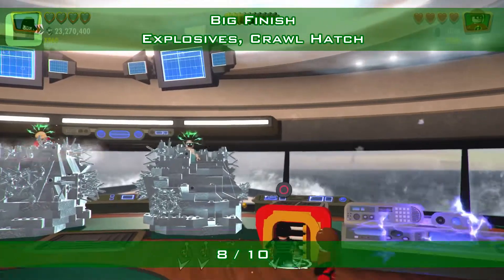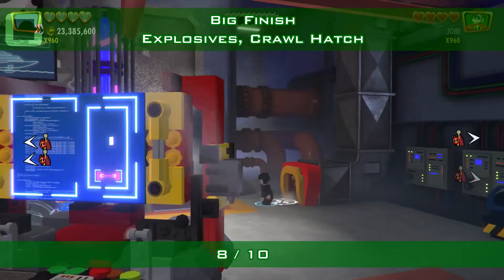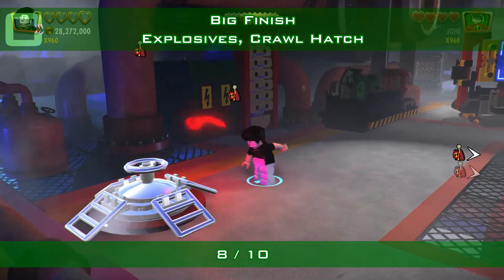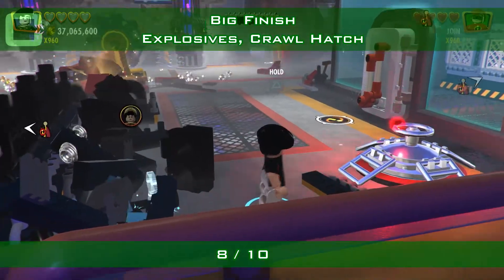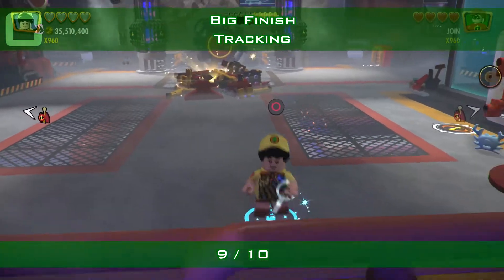You have to go to the machine room with someone small through a crawl hatch. In here there are two more silver objects — here to the left and here to the right. Blow them up to get minikit number 8 and minikit number 9.